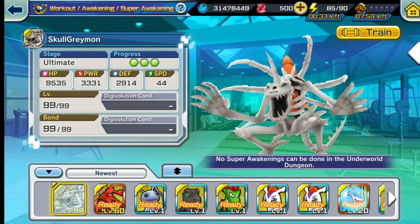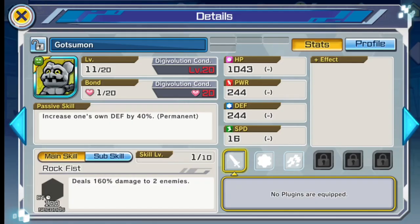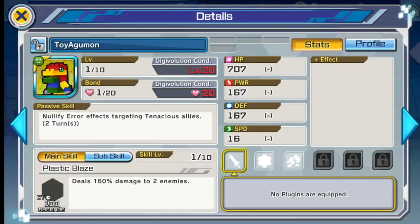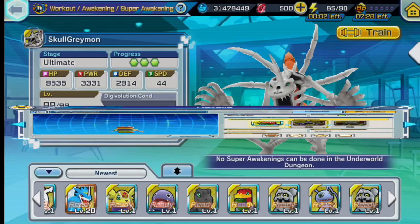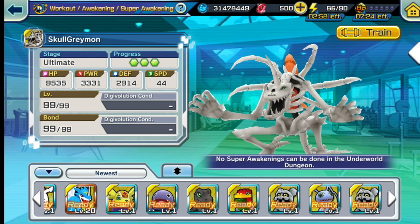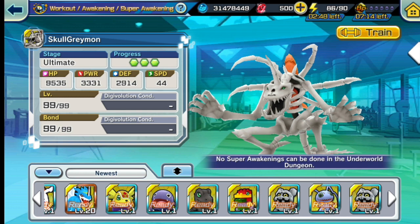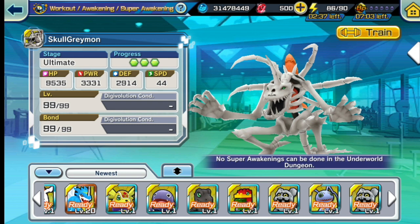Next is Mammothmon, a tenacious Digimon. He acts as an alternative to HiAndromon. The Digimon line is Toyagumon → Starmon → Mammothmon. He's good because you can use him to boost defense by 60%, making him usable in Underworld and sometimes even Battle Park. He has high HP of 6860, quite formidable as a tenacious boost if you don't have HiAndromon.